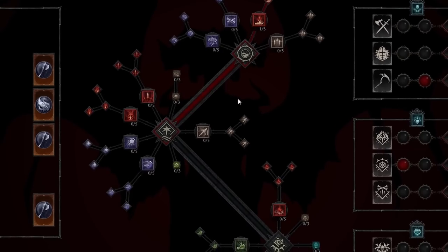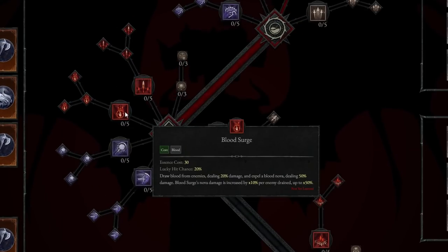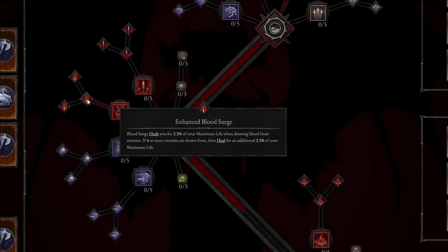Blood Surge is down in the core skills, and it's a skill that a lot of us are going to want to take. With Blood Surge, you draw blood from enemies dealing 20% damage and expel a Blood Nova dealing 50% damage. Blood Surge's Nova damage is increased by 10 times per enemy drained, up to 50x. Enhanced Blood Surge heals you for 2.5% of your maximum life when drawing blood from enemies. If 4 or more enemies are drawn from, heal for an additional 2.5% maximum life.